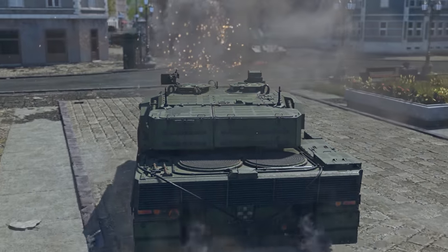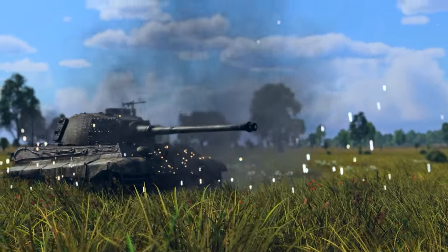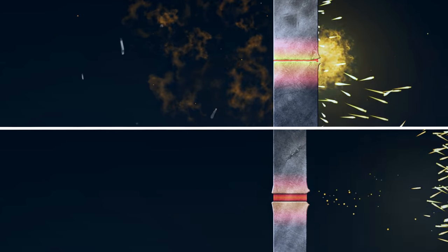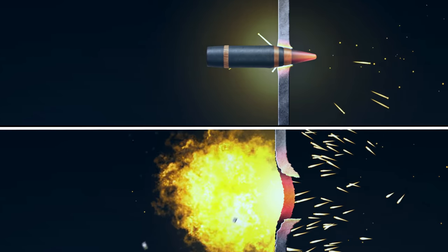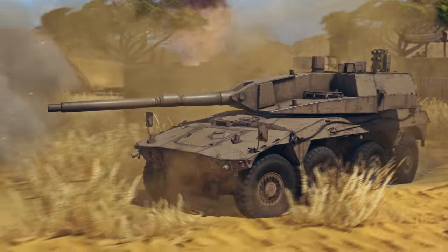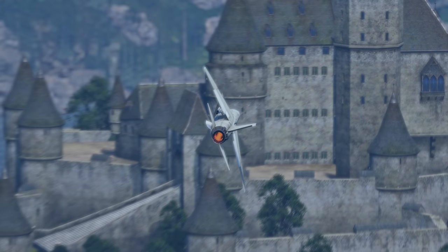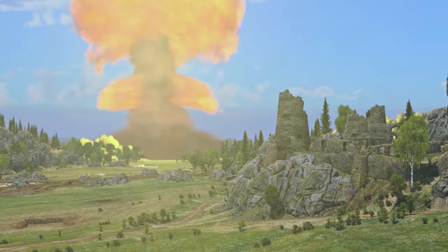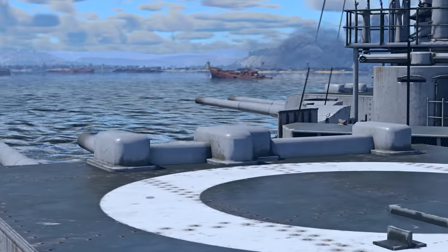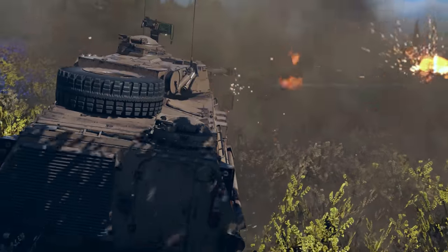This update also brings new, more detailed impact effects for ground vehicles and surfaces, making ground battles even more spectacular. The round choice menu now has descriptive animations that demonstrate the action principle for each round and its interaction with armor at different angles. Additionally, there are new sounds for air weapons, the nuclear bomb is now available in high-rank tank Realistic Battles, naval vessels have decorations, and battleship damage models have been reworked so naval battles become a lot more engaging. The full changelog is available on the official website.